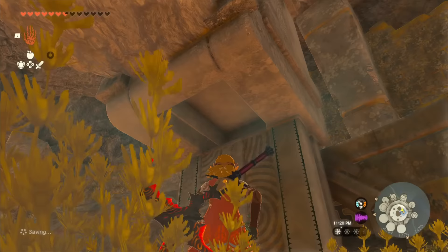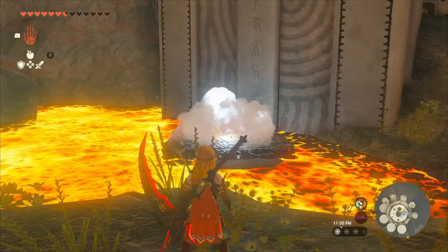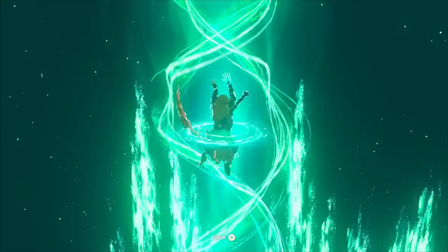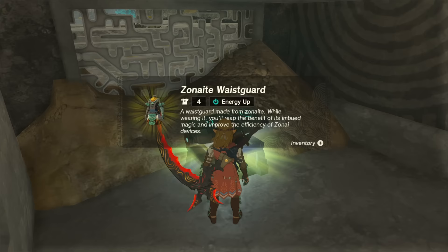If you hold the button as if you're throwing your weapon and push up on the D-pad, you can use a water item, an ice fruit, or really anything — we just need to throw something at the ground here and jump on top of it. Then activate Ascend and you'll pop yourself inside this little room. Once you're in, you'll see a chest — open it up, and we've got the Zonai Waist Guard.